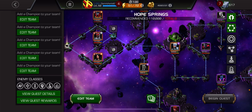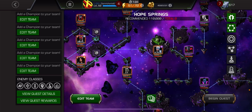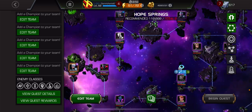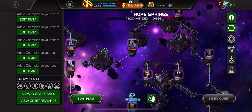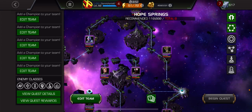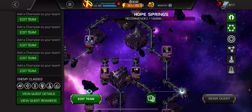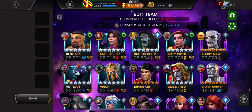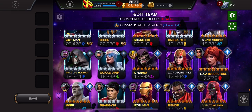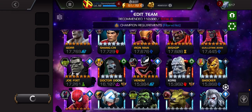For champs on this path, any champ works as long as they've got a relic. Play it: throw relic, heavy attack, repeat. Doctor Doom works well, Shang-Chi works well. Silver Surfer's heavy attack would be quite good. There are a lot of champs you can use - these last two paths are very flexible.